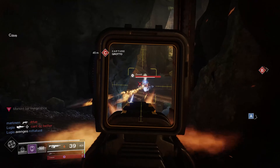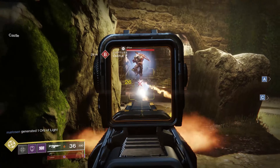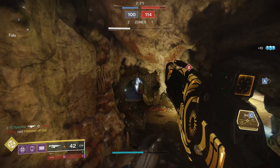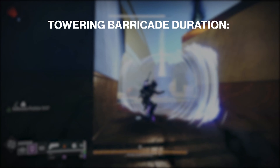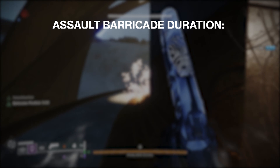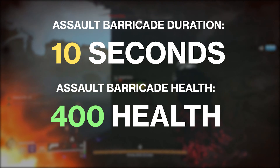But overall, I feel like trading barricade health for this isn't really worth it, especially when the health reduction is so huge and the duration gets reduced so heavily. A Towering Barricade lasts 20 seconds with 600 health. With Khitan's, it now lasts only 10 seconds and has only 400 health points.